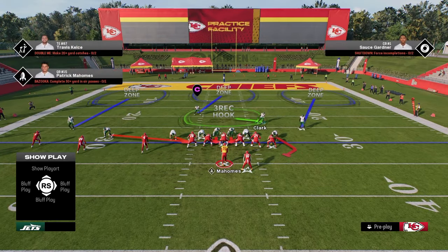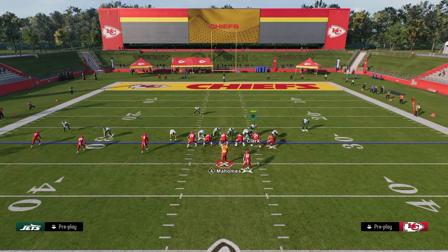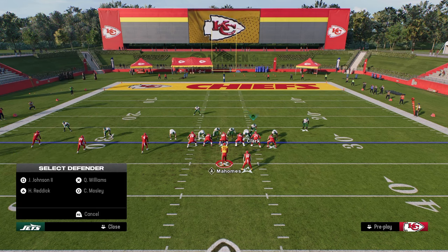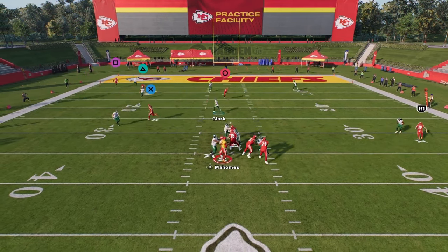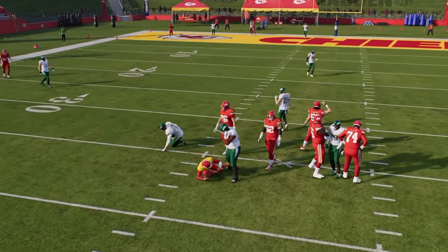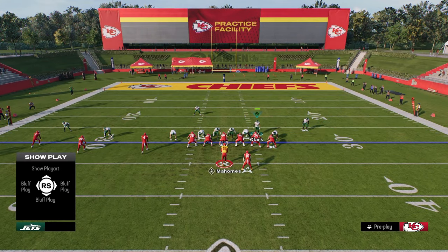In my opinion, the best way to run this defense is to stand on the tackle on either side. If you hover over the tackle, I have seen this defense do a lot better in terms of A-gap pressure. If you stand over the tackle and kind of run at him a little bit, you'll see it triggers that disengage — and there's the pressure. This defense is probably the best defense in the game, and there's a reason why the best players in the world are running it for thousands of dollars.